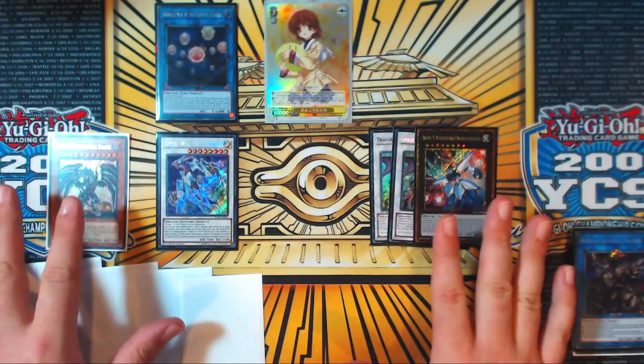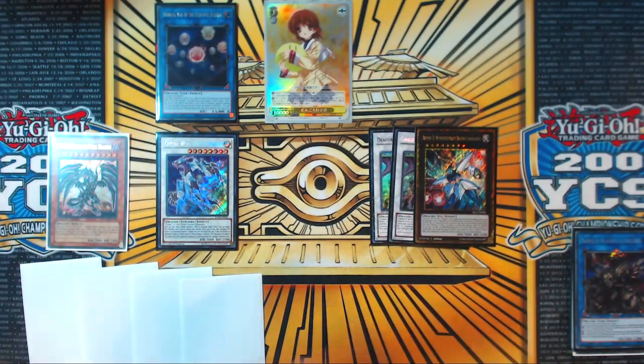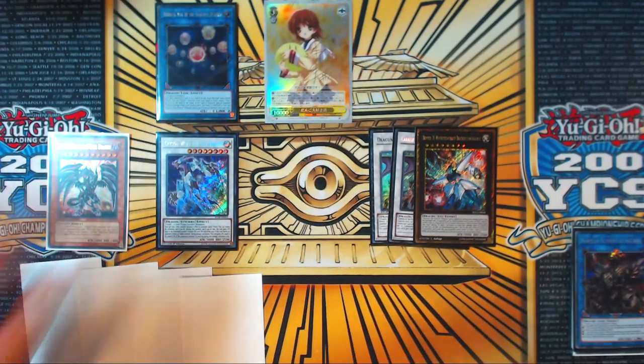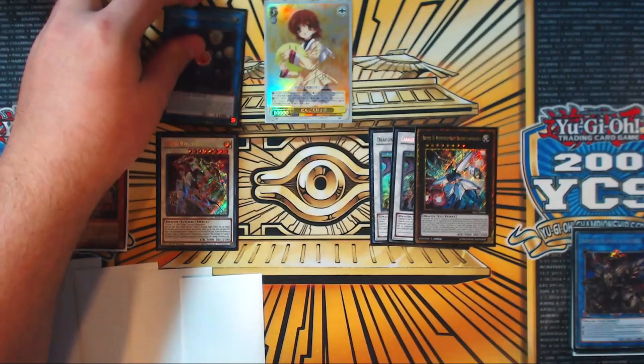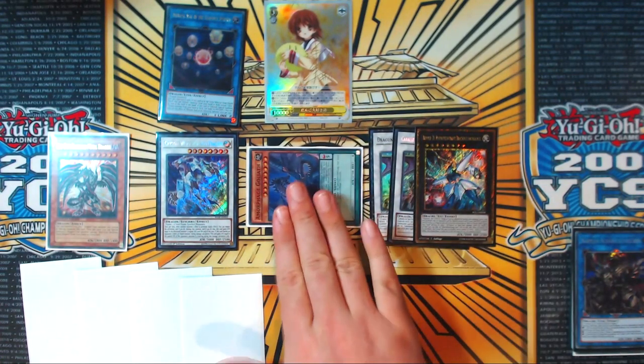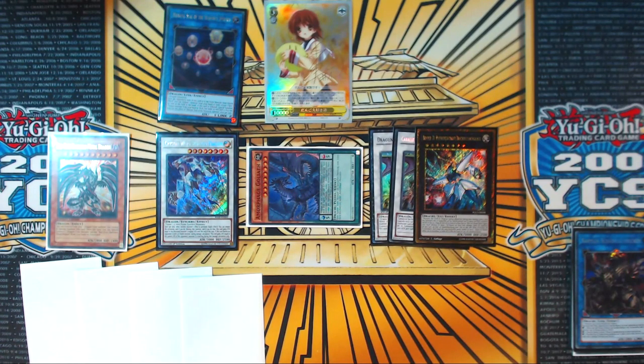So this is the basic turn-one combo with Synodus plus Tuner and no other cards. You have the Hieratic Link, which can non-target bounce a card on your opponent's turn and then summons a Morphage Goliath from your deck. You can also expand this further into three negates with literally any extender in your deck — and that's what I'll show you now.